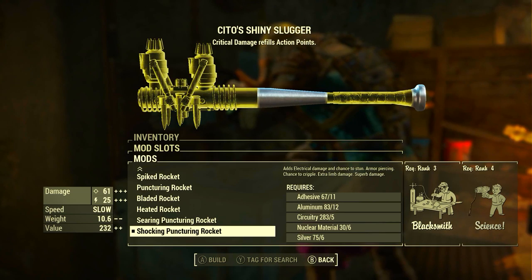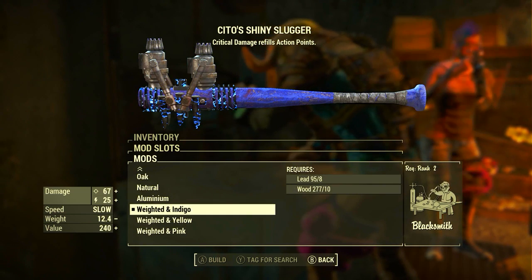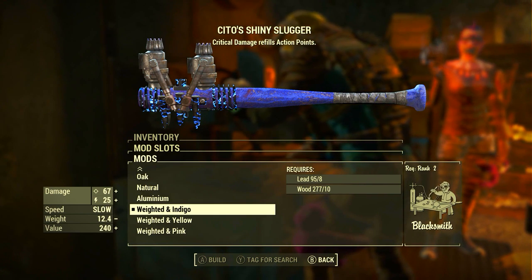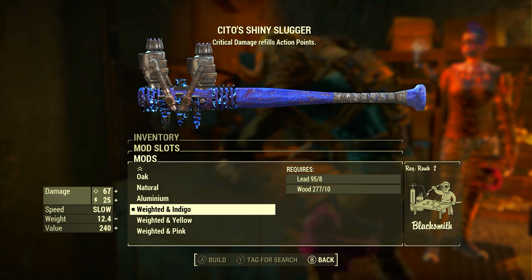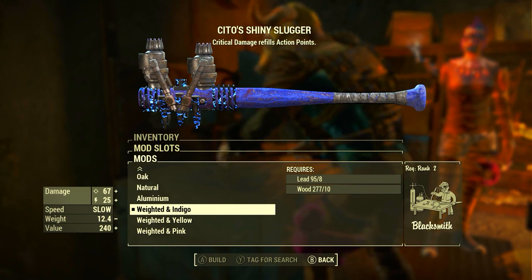As I always tell people, you can't say no to the Shocking Puncturing Rocket. In the second modification slot, we're going to be going with the Weighted and Indigo mod. I've got that too. Although it doesn't say anything, it does actually give us more damage than the Aluminium frame. And in case you were wondering, the Weighted and color variants all give the same damage, so going with Indigo is a purely aesthetic choice.